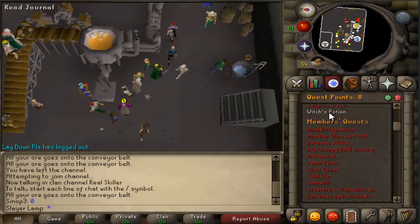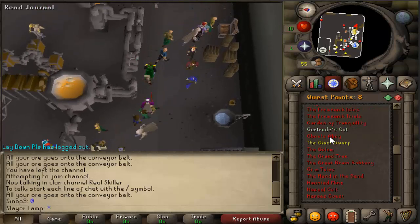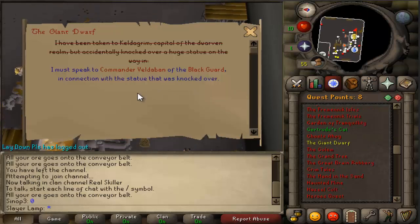The first thing you have to do for Blast Furnace is start the quest, the Giant Dwarf. You don't have to finish the quest, just start the quest and you can enter the Keldagrim.